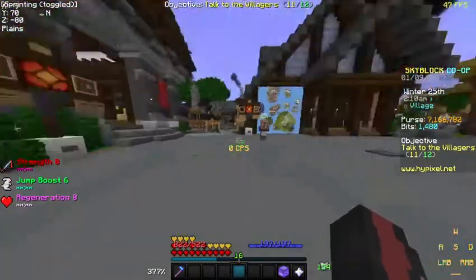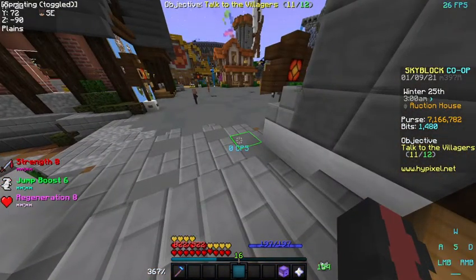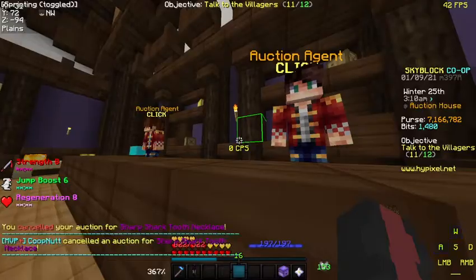If you put up 20 of them — let's use calculator — 60,000 times 20 is 1.2 million to make 20 of these. Then 20 times 150k equals 3 million. So in total you're making around 1.8 million an hour if you're able to sell 20 of these an hour for $150,000 each. That's a lot of coins per hour.